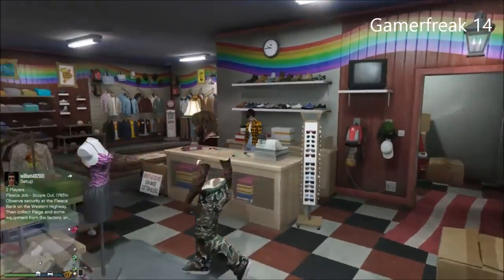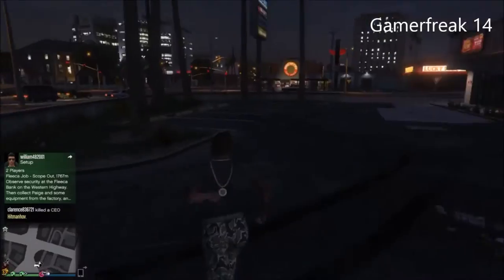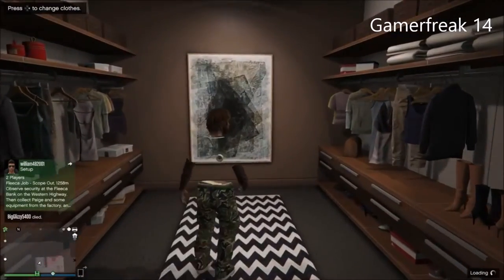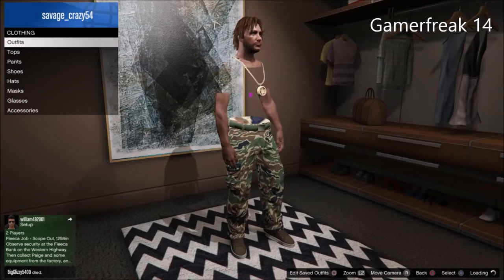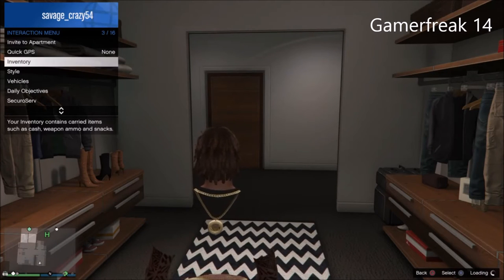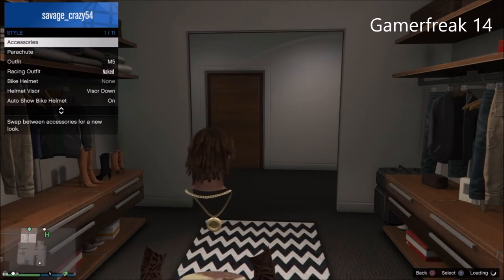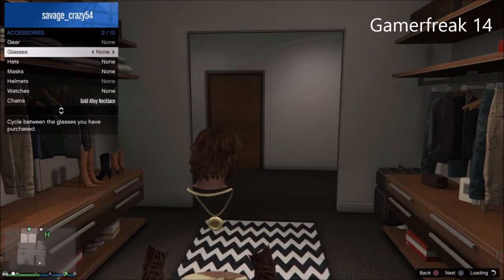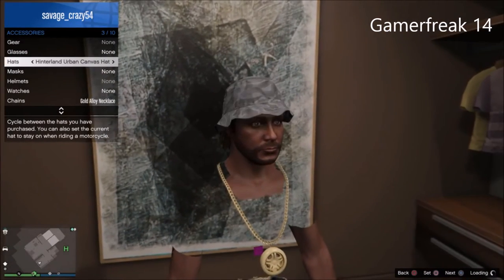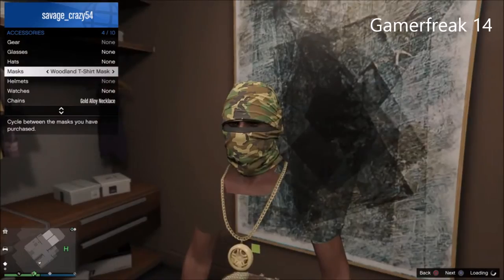I'm gonna do the rest of the glitch at my apartment. So I'm in my closet now. First what you're gonna do is go on top, go to mask style and accessories, go to mask, and pick the same mask that I pick. Don't worry about the hat — just put that on.